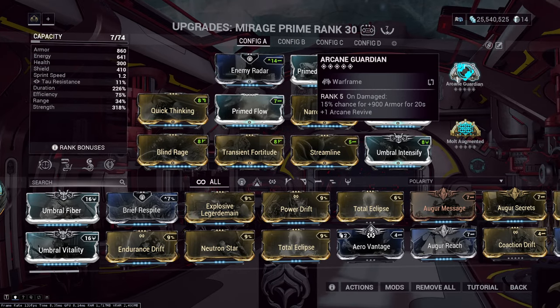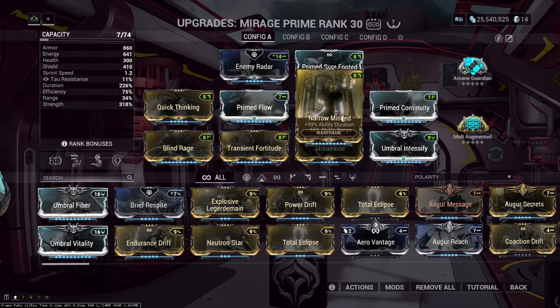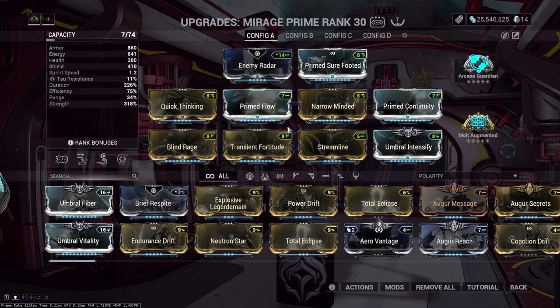We also have Arcane Guardian for an extra 900 armor on top of that. What all of these do together is take us to around 90% damage reduction. You might say 90% is good, but it doesn't necessarily make you tanky enough to tank shots in late game.